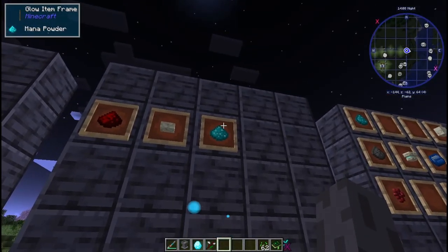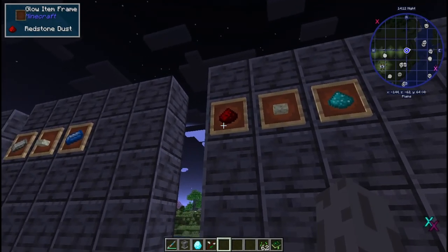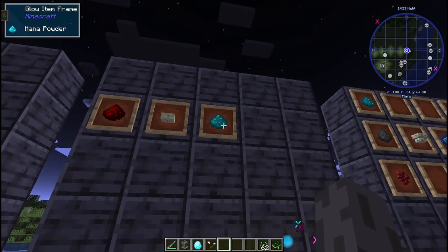You'll also need mana powder, which is just redstone — or gunpowder will work as well, but redstone is easiest. Same idea: just throw it in a mana pool and get mana powder.